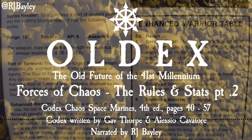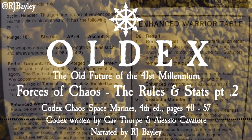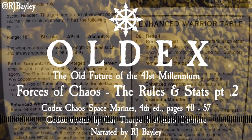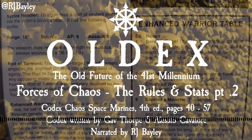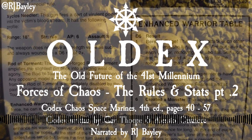Master of Sorcery: Over the centuries, Ahriman's powers have grown to the point that his knowledge of the dark arts is rivalled only by the greater demons of his patron. Ahriman has the following psychic powers: Doom Bolt, Warp Time, Wind of Chaos, Gift of Chaos, Bolt of Change. The Black Staff of Ahriman: The Black Staff is a potent focus of psychic energy. It counts as a force weapon, and in addition, it allows Ahriman to make up to three psychic tests in the same turn. One of these may be to use the special ability of his force weapon. It even allows him to use several powers that count as firing a weapon in the same shooting phase. He must target the same unit with all of them, however.